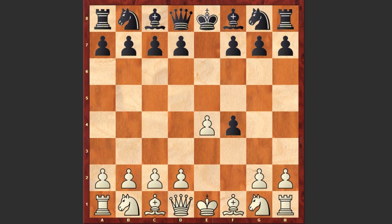Now usually in this position white is playing Bc4 or Nf3, but we see a very bad move d4, and d5 by black. Of course black could have easily gained initiative by playing Qh4 check, and after Ke2 this is a very unpleasant position for white.